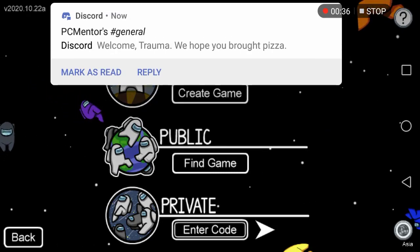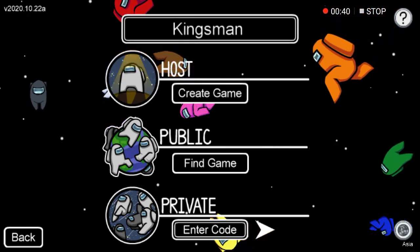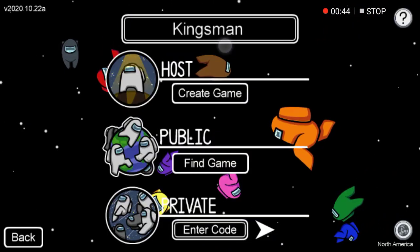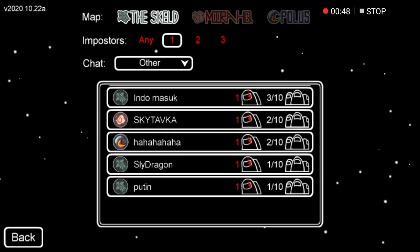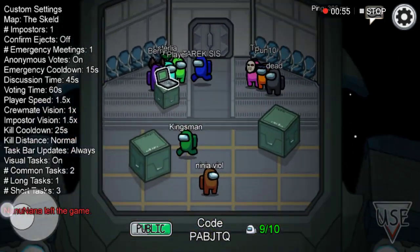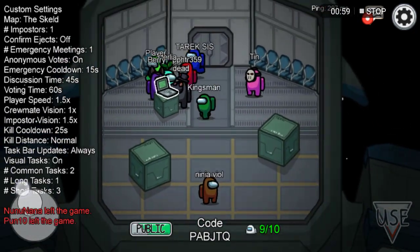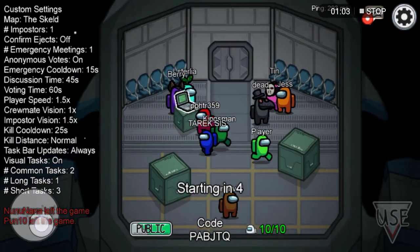So the first alternative method I'm gonna show you — how you can get rid of and fix this problem — is to simply change the server. As you can see here, click on the public game and the games are now available and you can join the public game. But this is not the actual solution.